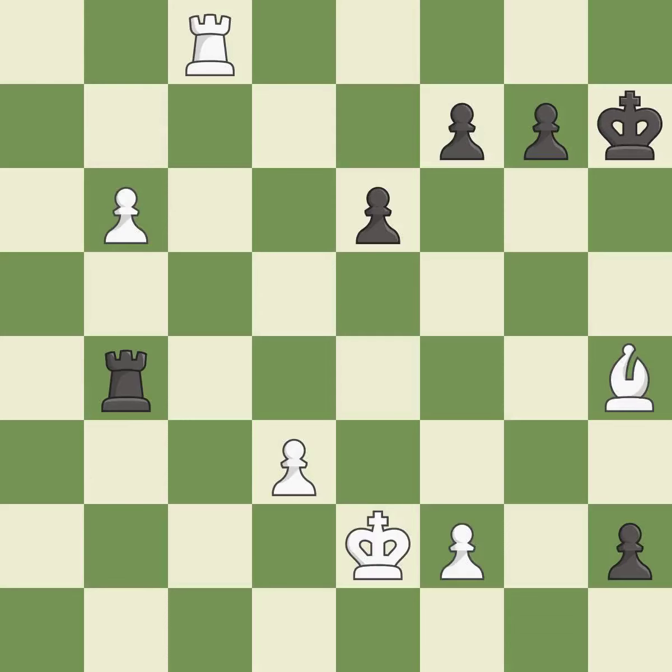This evades the check from the rook — it is forced. Right on target — it is best. That was a free bishop. This threatens to promote a pawn to a queen — it is best. This prevents the opponent from being able to promote a pawn to a queen — it is best.